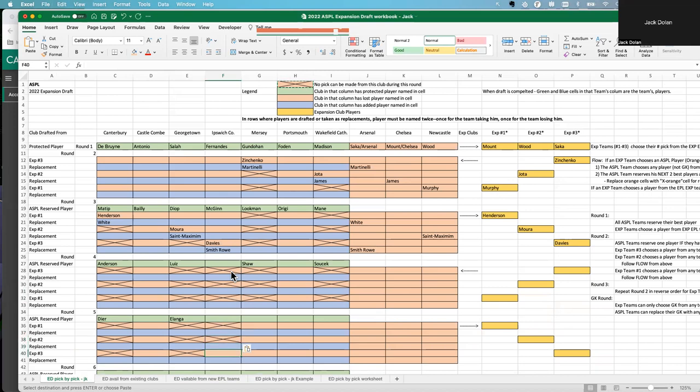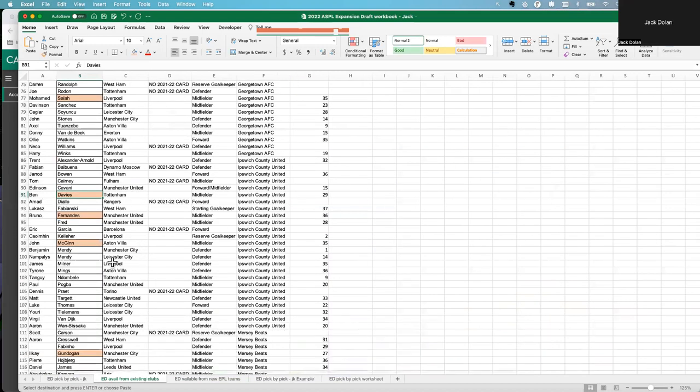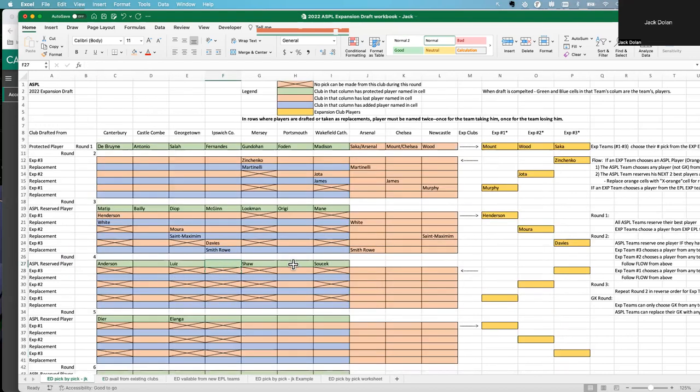Mark the lock for the round and the next two rounds for Ipswich. Then pick Ipswich's two reserve players. He's going to keep Benjamin Mendy and Mings — Mings is now at Aston Villa, but that's in the league so it's fine. So we enter Ben Mendy and Mings as Ipswich's protected players for the next two rounds.